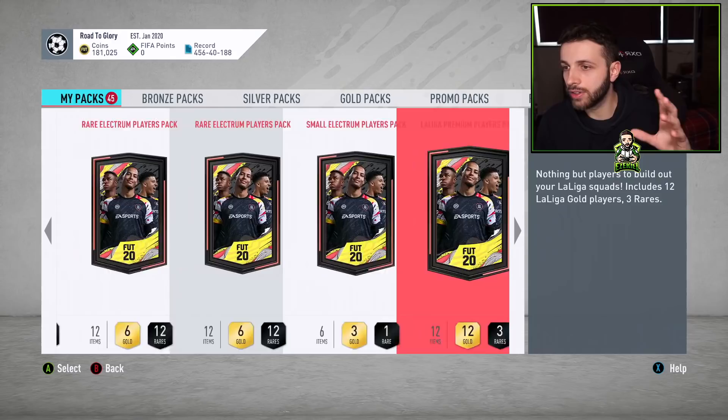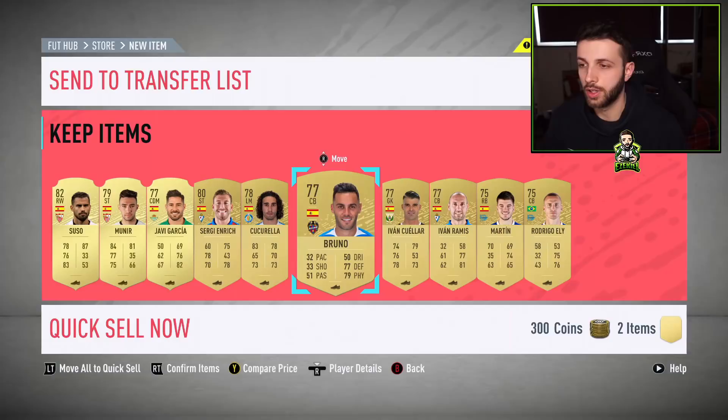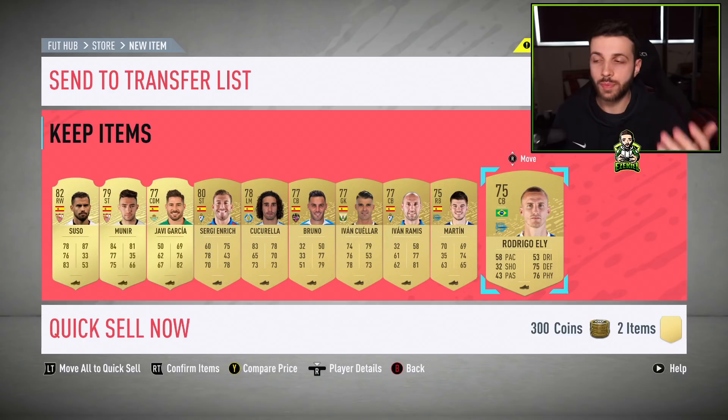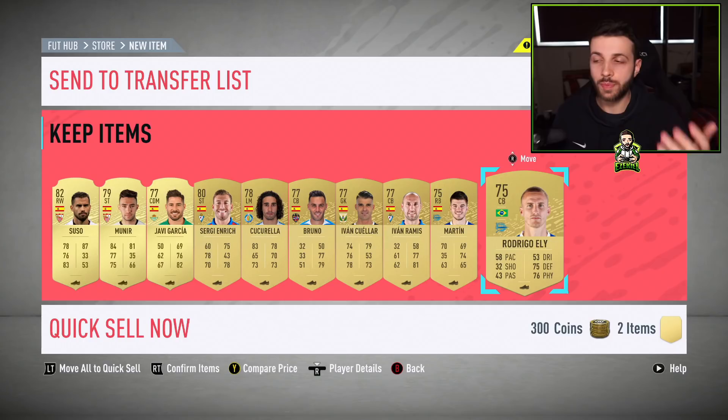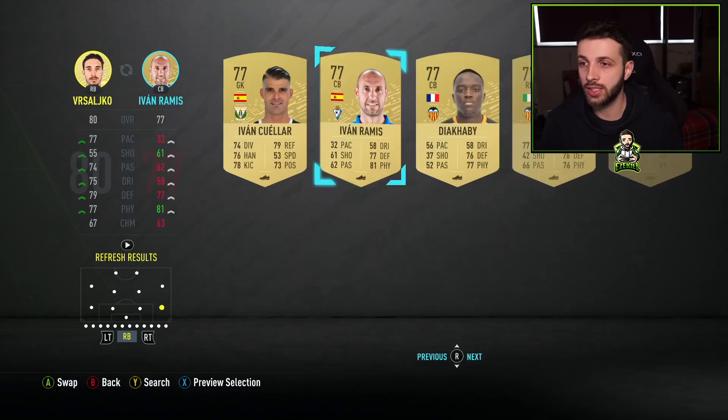I actually do have a guaranteed La Liga Team of the Season pack saved for today. I think we have to open up about 15 packs first. The good thing is all of these non-rares are also going to go towards the La Liga SBC completions — they're not worth nothing, some may be worth around 1,000 coins to use. At the same time, you want to go to your club and clear out all the La Liga red players and put them into the SBC.